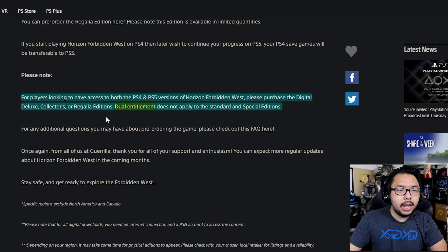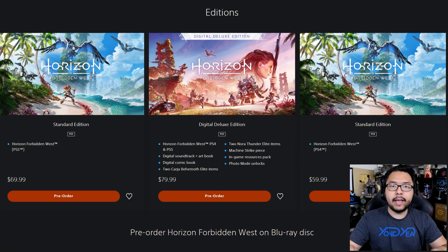As for where all this fits in the upgrade process from PS4 to PS5, they're not doing any kind of upgrade program. Instead, they're locking the upgrade behind the more expensive editions. If you scroll to the bottom of this page, you'll find a note that reads: 'For players looking to have access to both the PS4 and PS5 versions of Horizon Forbidden West, please purchase the Digital Deluxe, Collectors, or Regala editions. Dual entitlement does not apply to the standard and special editions.' Dual entitlement being the name given to the program that allows you to gain access to both last-gen and current-gen versions of this title.